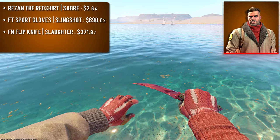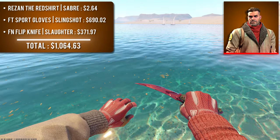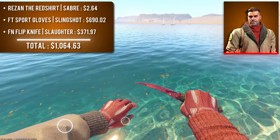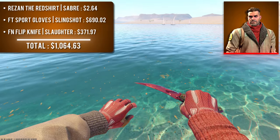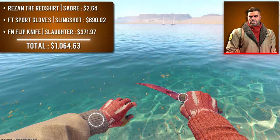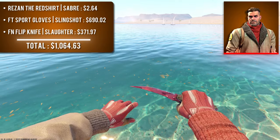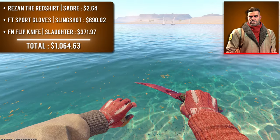Next is Resin the Red Shirt with field-tested Sport Glove Slingshot and a factory new Flipknife Slaughter. There aren't many gloves or knives that match these sleeves, but the Slingshot does the best job — the red is a near match with the right sleeve and the inner palm matches decently with the left. The Flipknife's handle color most similarly matches the agent's left sleeve. Honestly, this is probably my least favorite combo on the list, and somehow it's also one of the most expensive so far.